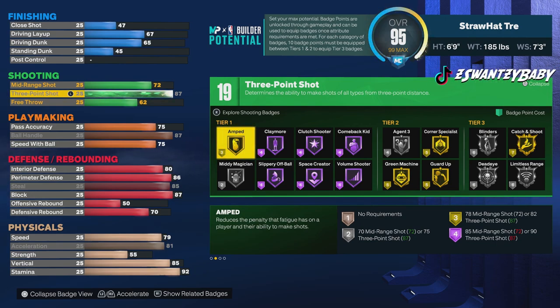For the shooting: Gold Amped, Hall of Fame Claymore, Hall of Fame Space Creator, Hall of Fame Volume Shooter, Hall of Fame Clutch Shooter, Silver Agent Threes, Gold Green Machine, Gold Catch and Shoot, and Silver Limitless Range. It's not too far off the meta — people are going 89, 92, 90. We got an 87.